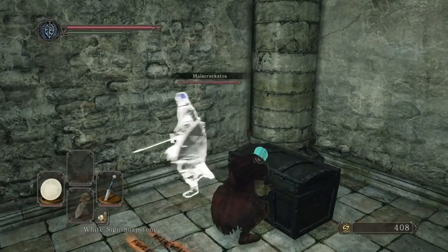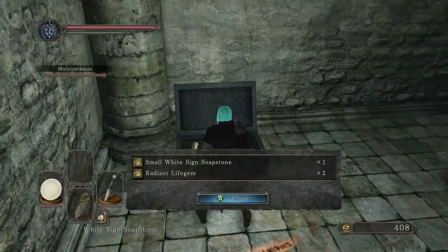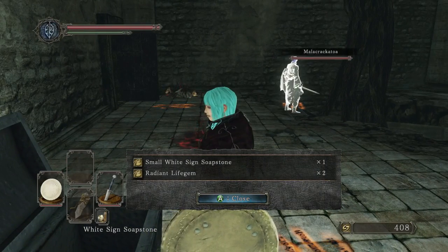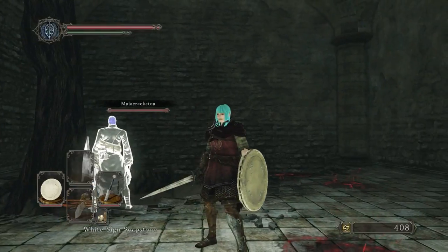Is this chest a mimic or whatever? No, it's a normal chest, go ahead. I had my menu up and it wasn't letting me open it from that side. Small white soap sign — yeah, it makes a tinier version of the thing and you start off with half your health. Oh, so that's like a free way of getting it? Yeah, it's not as good though.